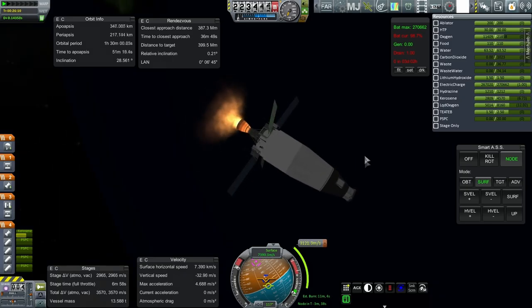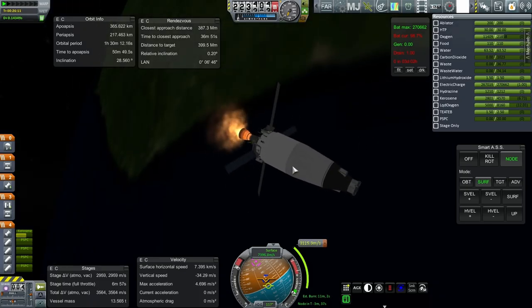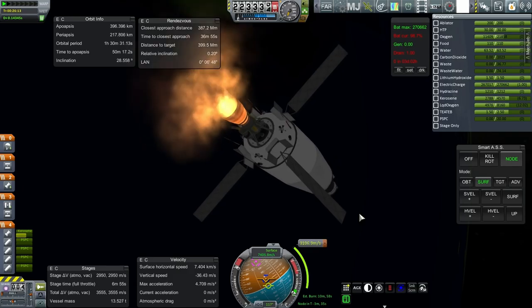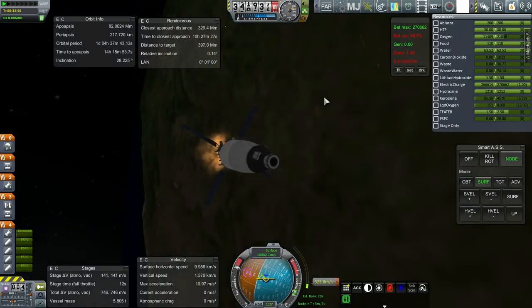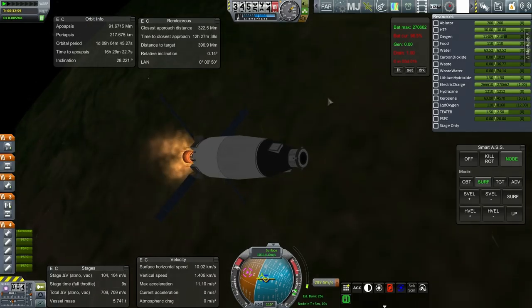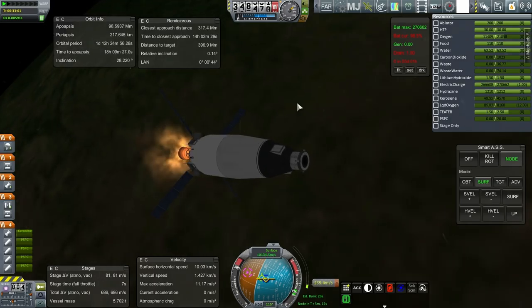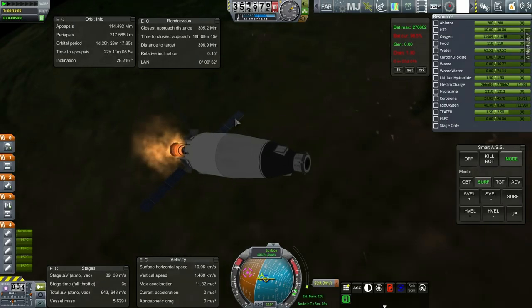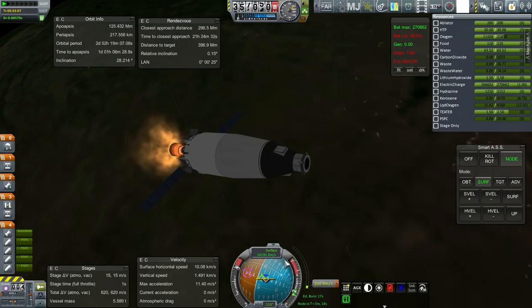Off we go again to the moon. Of course the big question marks are all back when we return and whether the pod can survive the return. 12 seconds left in this stage. It looks like I'm going to use a little bit more of the service module than I thought — about 180 meters per second rather than just 100. Because our apoapsis is already at 100,000 kilometers, maybe the plot is not working out the way it should have.